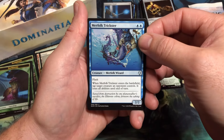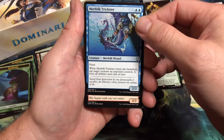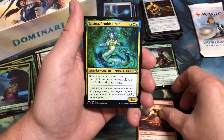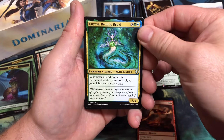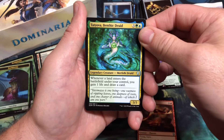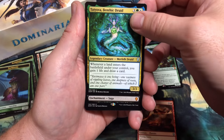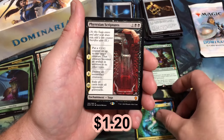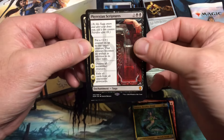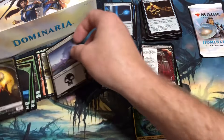Uncommons: Merfolk Trickster — fantastic card in the flash deck, really was annoying to play against. Warcry Phoenix. Tatyova, Benthic Druid — at one time this was an uncommon that got as high as four or five dollars. It's been reprinted, now it's probably around a quarter. And then another Mythic: Phyrexian Scriptures — another very powerful mythic in the limited format. With a Swamp and a Cleric token.